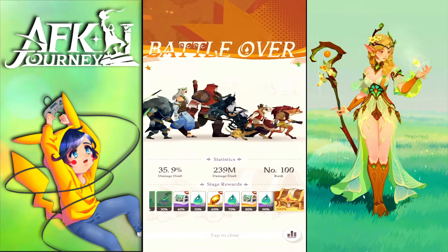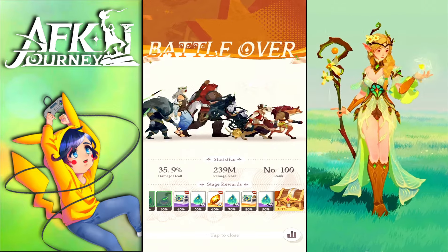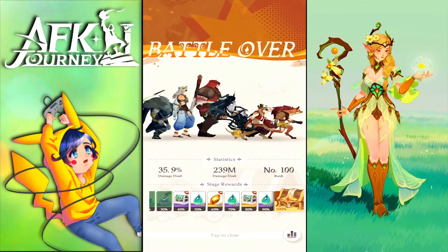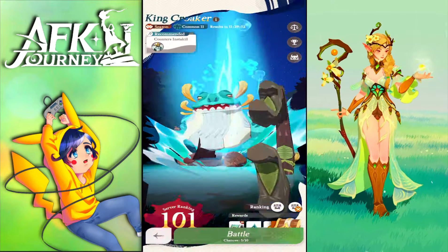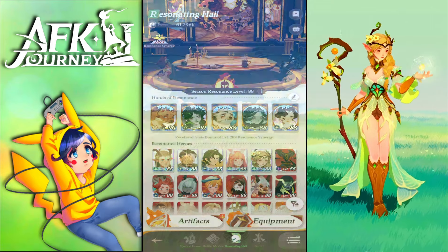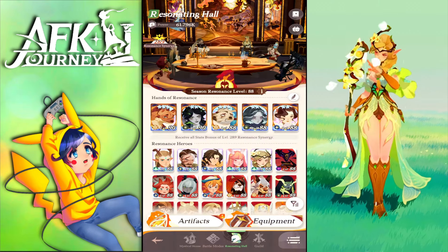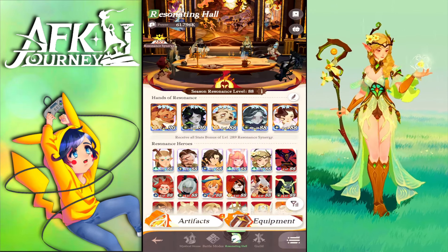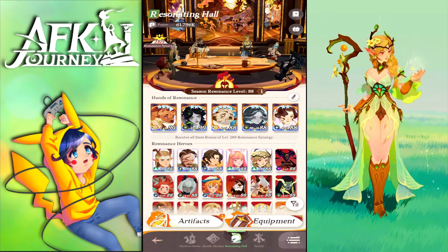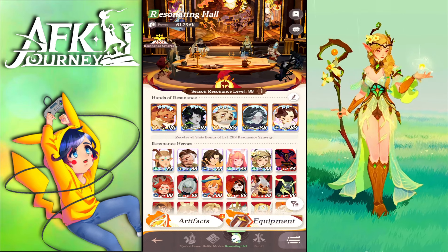This lineup will put you in the top 200 to 100. For top 100 you'll need more investment in your units. I blew all my summons on the regular banner and got Koren to mythic, plus a few copies of Marilee. She still needs seven more copies, and Kruger needs two more copies to reach mythic.